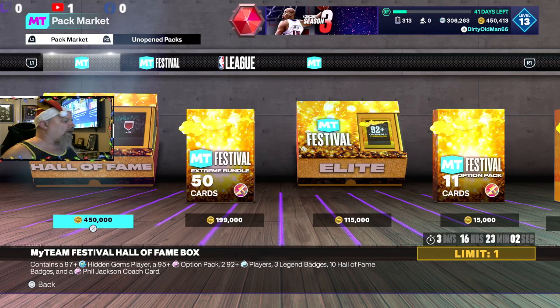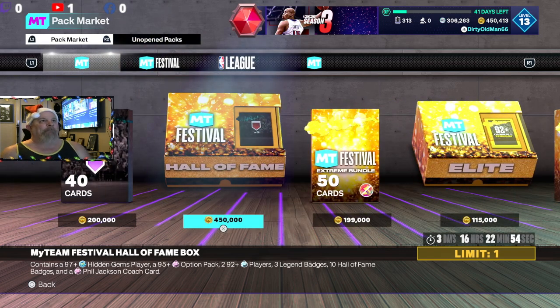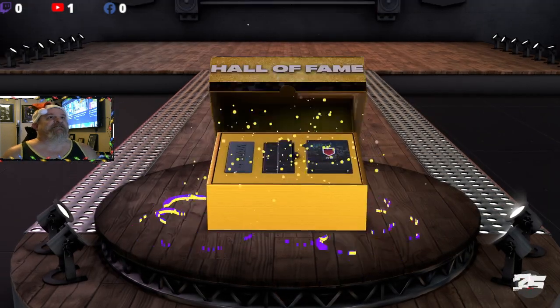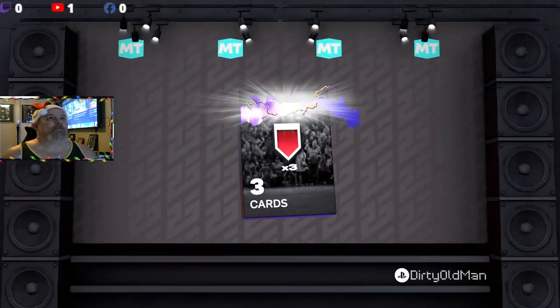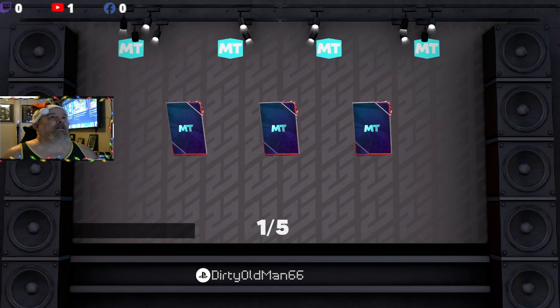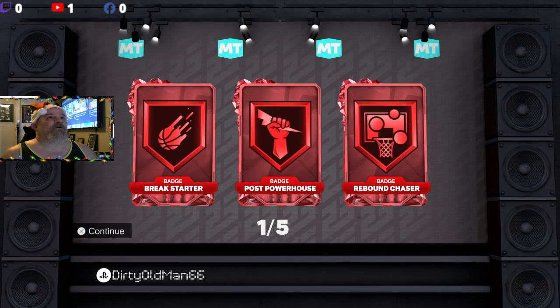Yo, what's going on YouTube, this is your boy Dirty Santa. We're back with another pack opening — we're doing the Hall of Fame box. Let's do this: three Hall of Fame badges, flip-off break start, rebound chase.